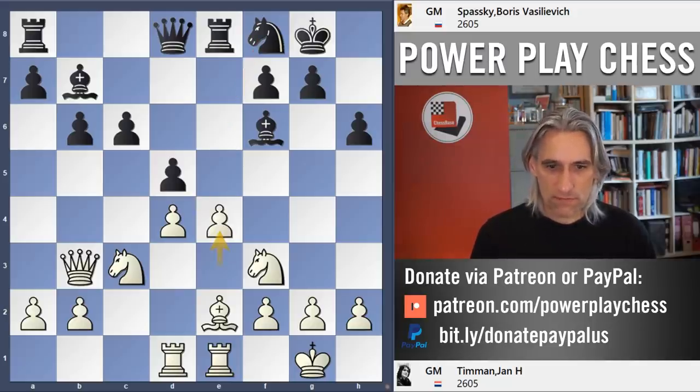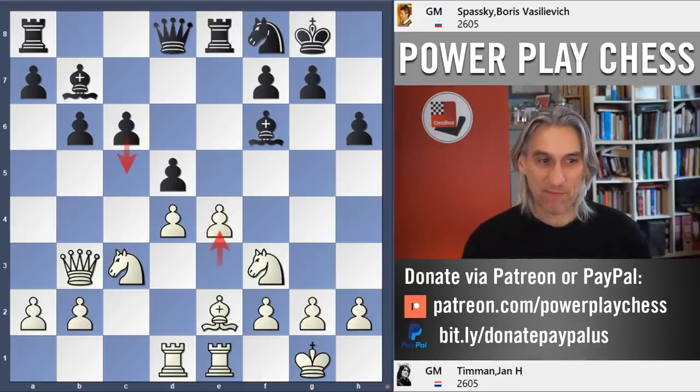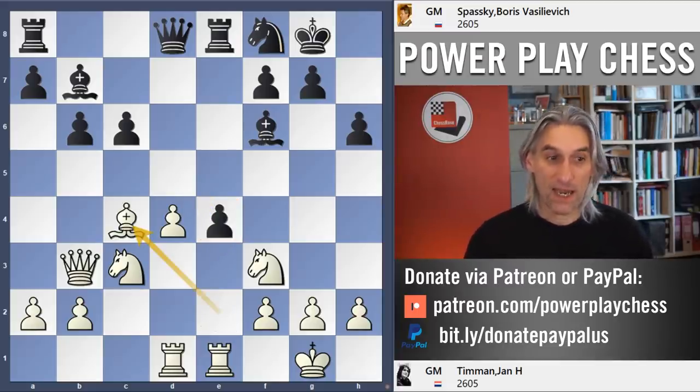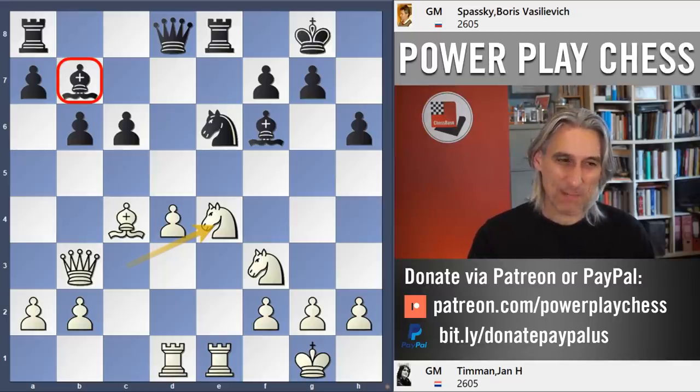Pawn to e4. So this is what Timman is up to — it wasn't just about preventing black from playing c5, but he's supporting his centre. He's got his rooks in the middle and he's trying to blast through. If that pawn is taken — pawn takes pawn, bishop hits this pawn, that has to be covered, knight here — white has a really nice attacking position. You can see how that bishop just isn't looking very good there, blocked in by this pawn.